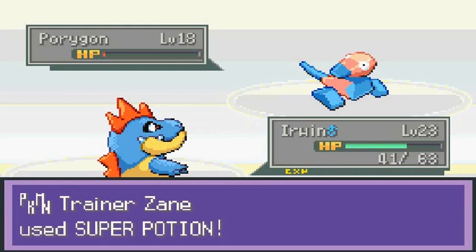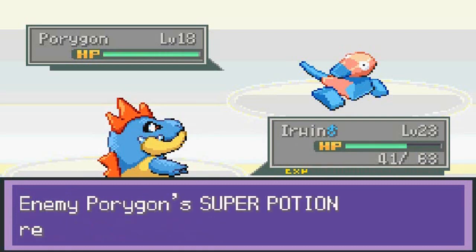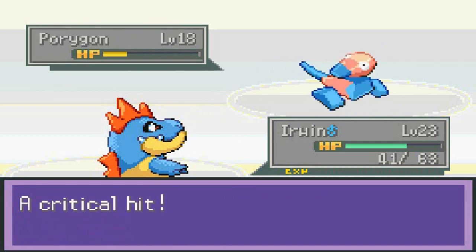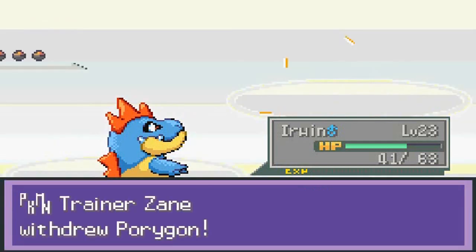He's going to use a Super Potion — okay, here we go again with Water Gun attack, and that one was a critical hit! So he's going to withdraw his Pokemon.